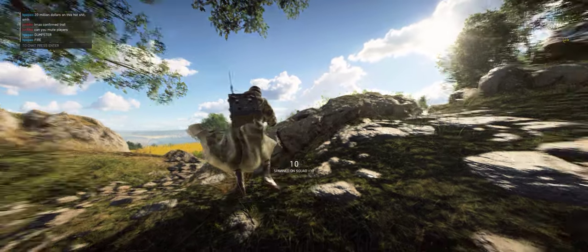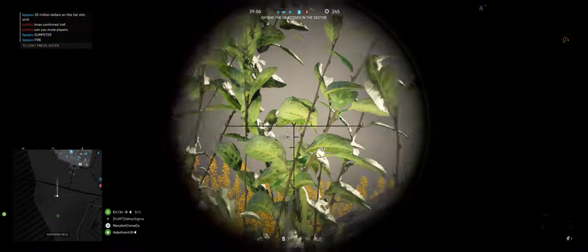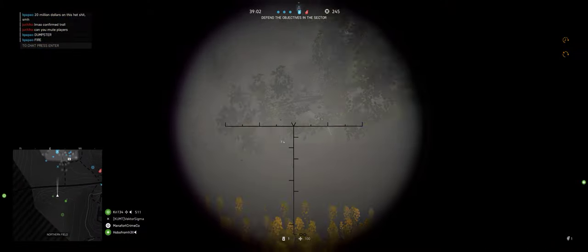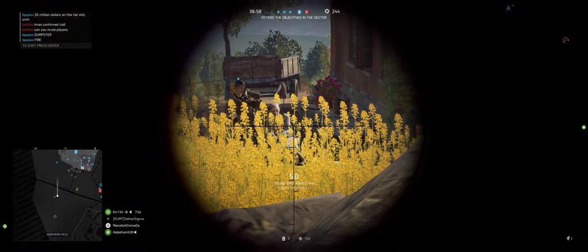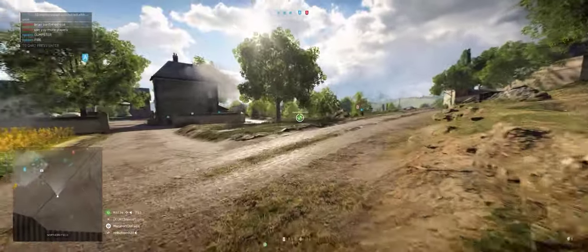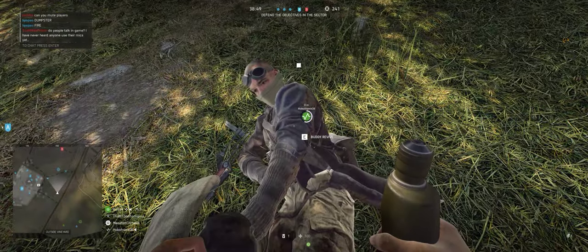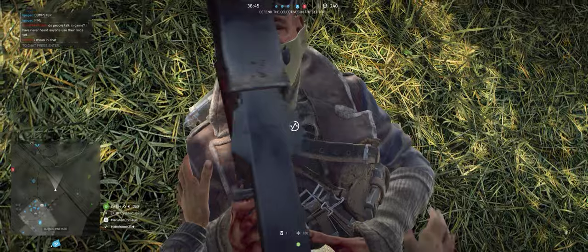The nice thing about iron sights is that you don't get a glint. Oh wait, three times you still do get a glint? Yeah, three times you still do, which is really stupid. All the assault and support classes don't get a glint — the glint is basically just based on class. It should be more light-dependent.